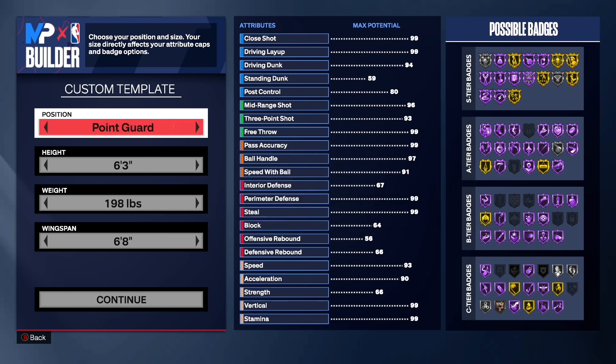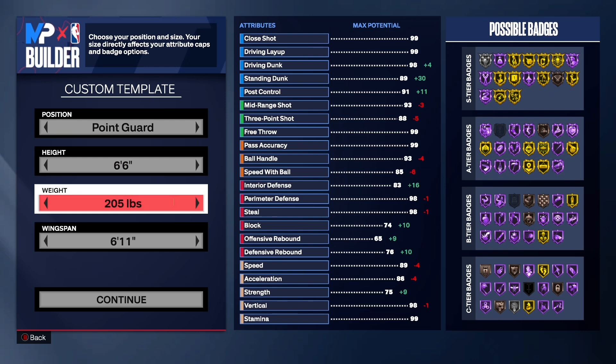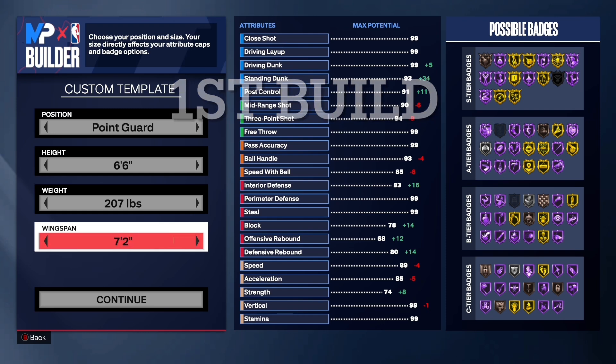We're making this build at the point guard position. For the height, you want to go with 6'6" — I haven't tried 6'5" yet, but 6'6" is definitely the height — 207 pounds and a 7.2 wingspan. This is the first build I'm going to be showing y'all.